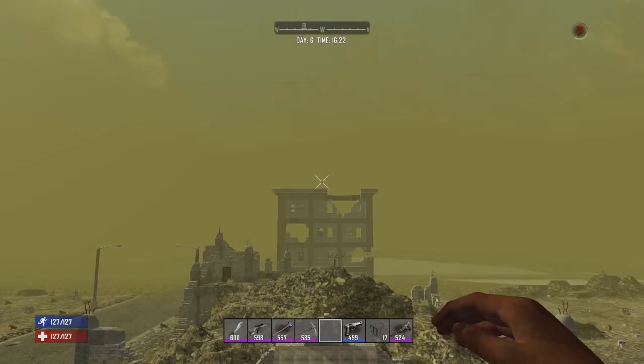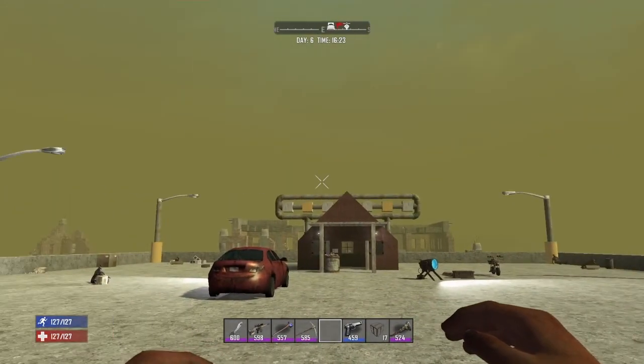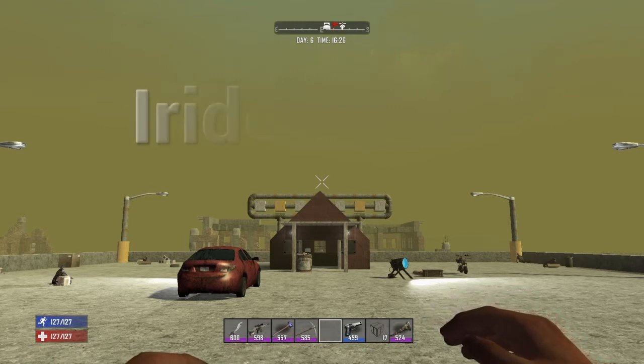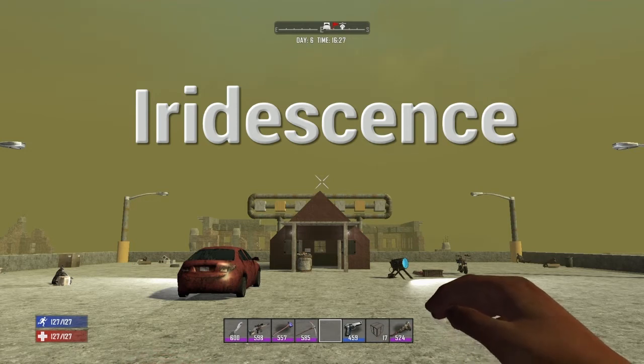Hello zombie slayers and Seven Days to Die fans, I'm bringing you another seed showcase. I'm on top of a car park in the hub city, built myself a little tent. It's taken a few days to get this one together — we're on day six, and I've been running around in creative with zombies just to map out the whole place. The map seed I'm bringing you is called Iridescence — capital I, R-I-D-E-S-C-E-N-C-E.